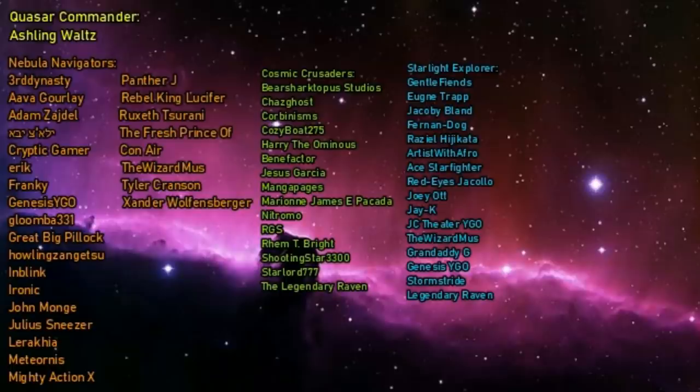Cosmic Crusaders: Bear Sharktopus Studios, Chaz Ghost, Corbinisms, Cozy Boat 275, Harry, The Ominous Benefactor, Jesus Garcia, Manga Pages, Marion James E. Piccata, Nitromo, RGS, Rem T. Bright, Shooting Star 3300, Star Lord 777, The Legendary Raven, as well as the wonderful Starlight Explorers you see on screen now. Thank you all so much for watching, and thank you Kazuki Takahashi for sharing your story — a story that blossomed into a world that we've all connected to, and has in turn connected me to you, and you to everyone else in this community. Wherever you are now, I hope the games are fun. Take care.